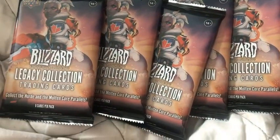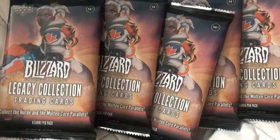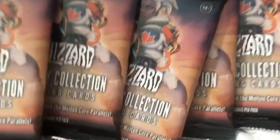So this is the Collective Horde and Mutton Core parallels. Maybe there's more to this at some point. If someone can help me find them, feel free to let me know in the comments below. These cards — just being honest with you — I have no clue what's in them or what to look out for and stuff like that.